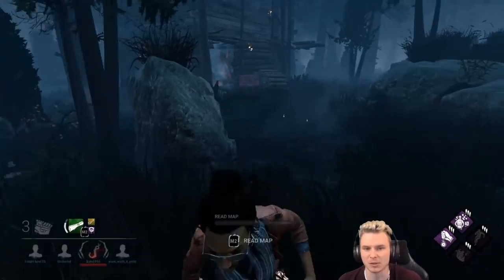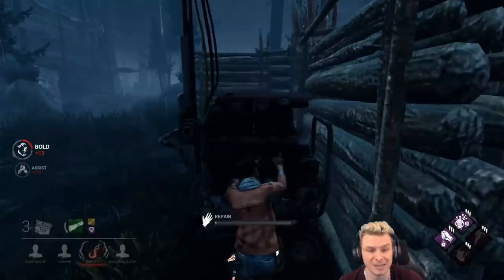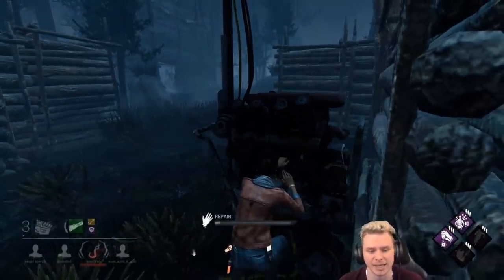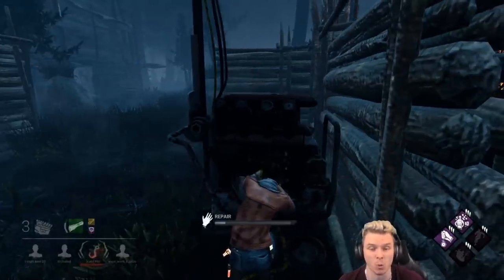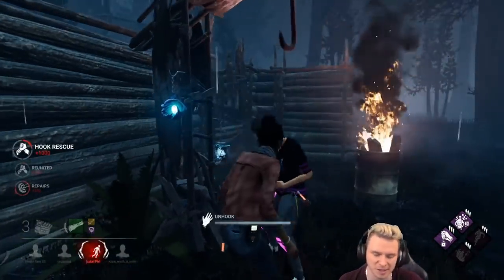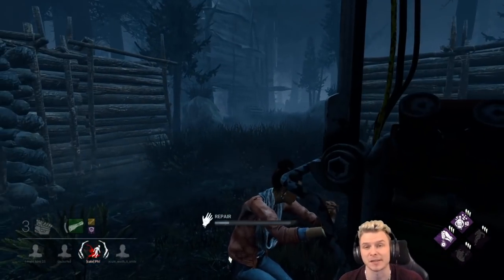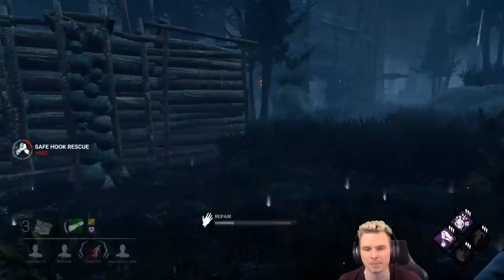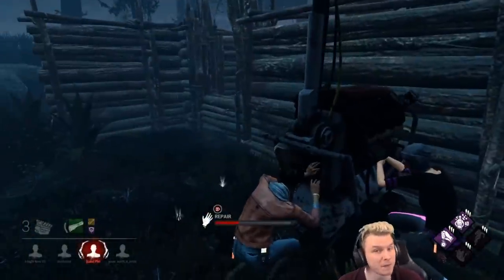She only blinked once so she is still nearby. I'm going to start working on the gen in case she comes back — that way I can give my teammate Borrowed Time if needed. He doesn't have Kindred and no one else knows I'm here. I'm going to listen for one more blink, then a follow-up blink. That was the follow-up — she blinked twice, so she's at the furthest point away. Our nurse only has two blinks; if she has more than two she can't blink through walls. Very fast heal from my teammate.